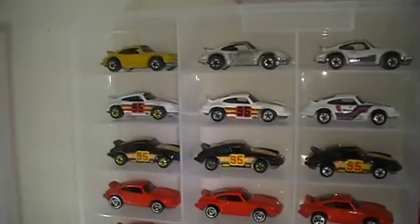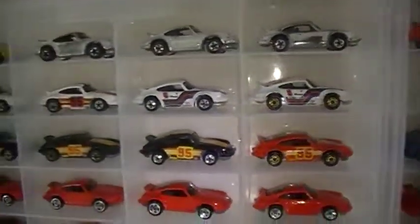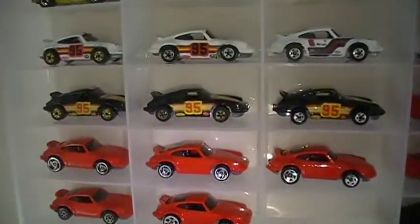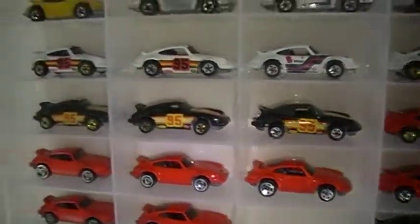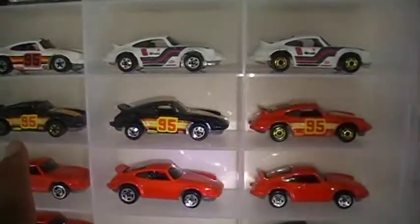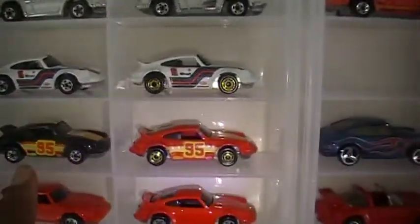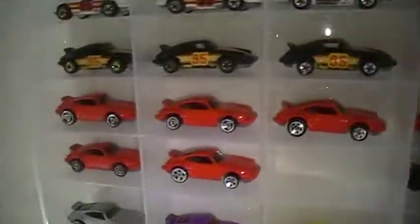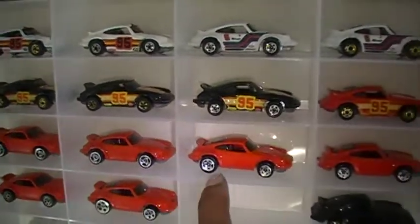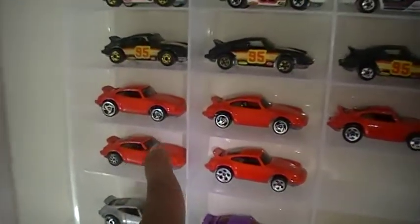I try to get every variant, so you'll see the same car in different versions. Got the gold Hot Ones, black walls, and just regular black walls. Then the red P911 — it's about seven variants of this, with a big wheel in the back and small wheel in the back.